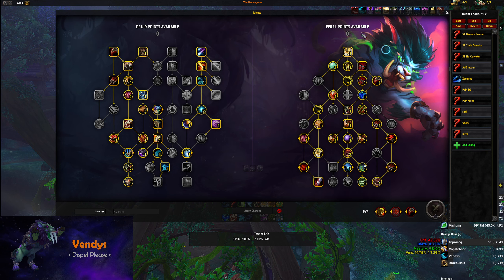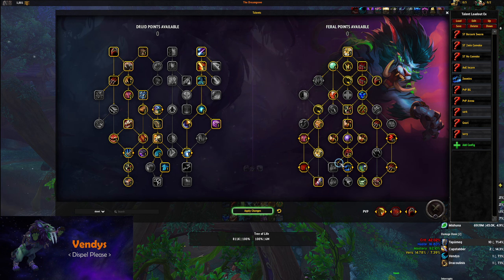There's also a slight variation where you take Convoke instead of Incarn, and this is what I typically run on tyrannical keys. It gives me about 10,000 DPS increase over Incarn, at least for single target. Whenever I think single target damage is going to be very important in a key, I'm going to run Convoke instead of Incarn.